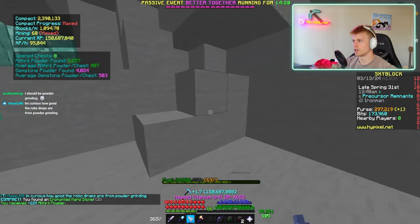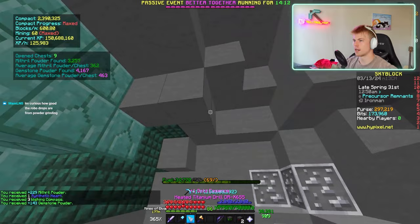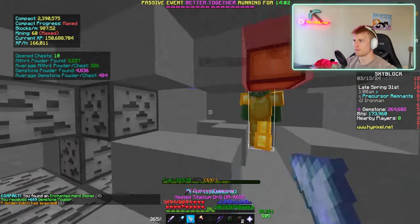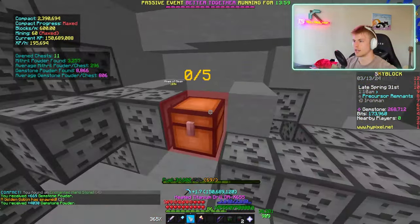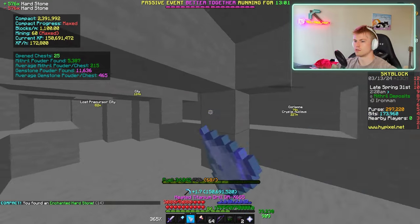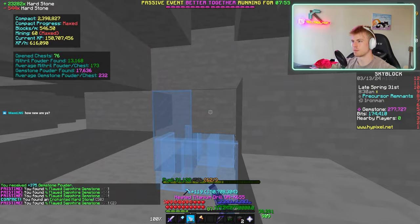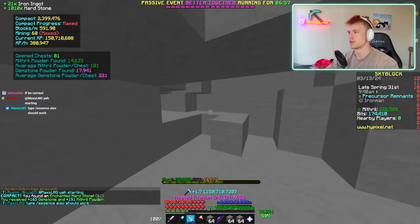What pet do I want to powder grind with? I'm doing it because you generate chests pretty fast. I got a synthetic heart there. Also, I have a golden goblin 10x chance, which is funny. 4k gemstone powder — nice. Maybe I should use snail pet for hard stone. We're getting gold essence, diamond essence, and robo parts. I accidentally triggered mining speed boost so I figured I might as well grab some sapphire and redstone while it's running. I need that to upgrade my second personal compactor.